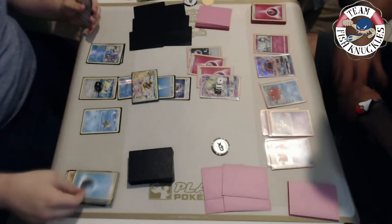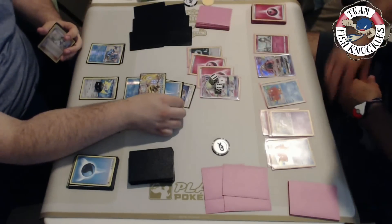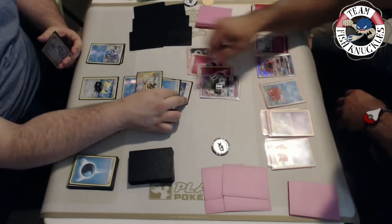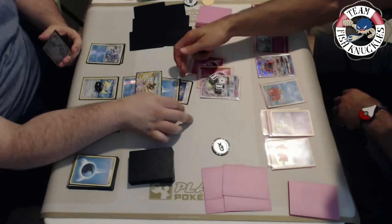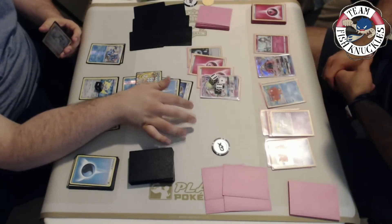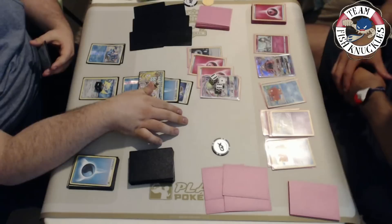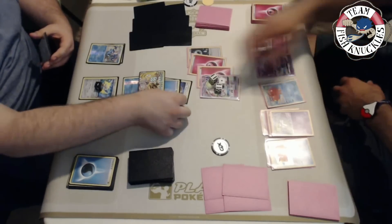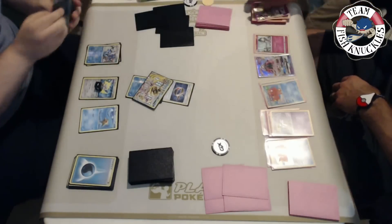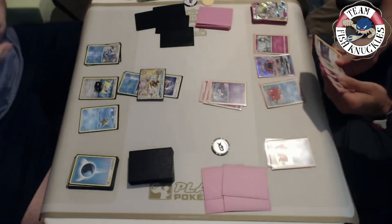Greninja Break, another Splash energy, a Choice Band coming out. We retreat into the Greninja Break. Giant Water Shuriken for 60 in the active, then Moonlight Slash - pick the energy up for 70, plus a Choice Band is 110, then 120, 130 - it does exact numbers. We have to pick up the energy - if we don't pick up, we're actually ten damage short. We pick up the energy. Can Vlad respond? He still needs a ton of energies - Greninja Break has 170 HP.